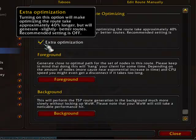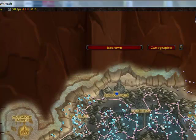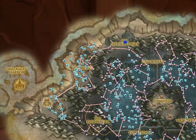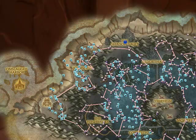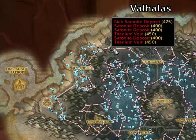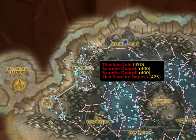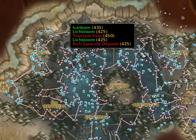Sometimes if you're doing it in the foreground it can disconnect you if it takes too long. But that's it — that's how to set it up. What you end up with looks like this: a route that goes between the spawn points, and this will show up as a line on the minimap. You can just fly along from point to point and pick the herbs or mine the ore. I hope this tutorial helps you, and I wish you all the best in your gold-making ventures. This is Big G from MakeWowGold.com.